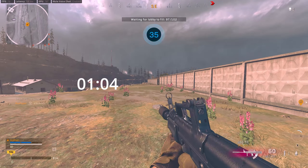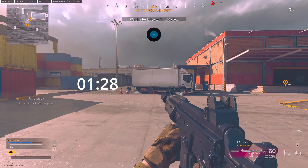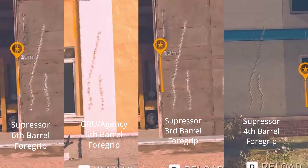When comparing the two iron sights, the QBZ is the clear winner, although the Fara is not too far off. So you can potentially run both of these weapons with plain iron sights, though personally I would prefer a red dot, because I tend to lose my targets in high stress situations.